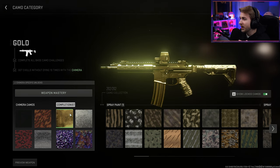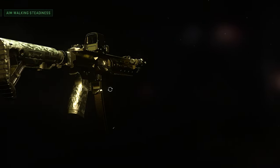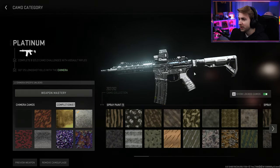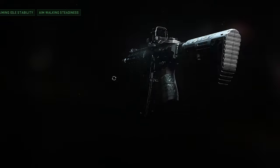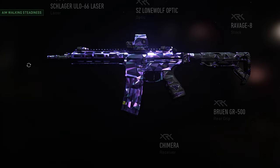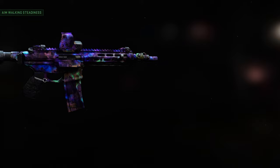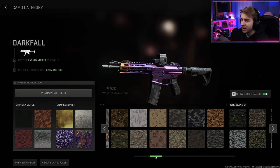Gold on the Chimera is basically unrecognizable — you can't really even see the Damascus on there. If you look closer, you can kind of see the little ripple patterns, but it's basically just a gold weapon. Platinum is basically the same story. Polyatomic looks the same too — just that little sticker holding out on the mag. And Orion — I don't think this changes very much with mastery camos on it. Let's see how it changes with some non-mastery camos.